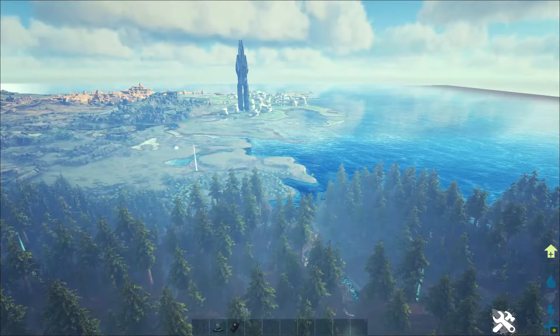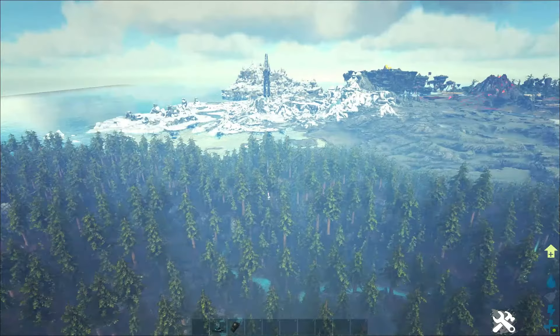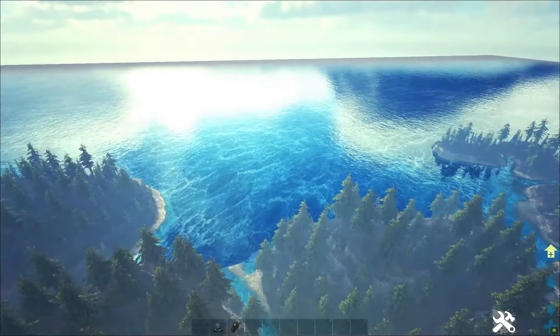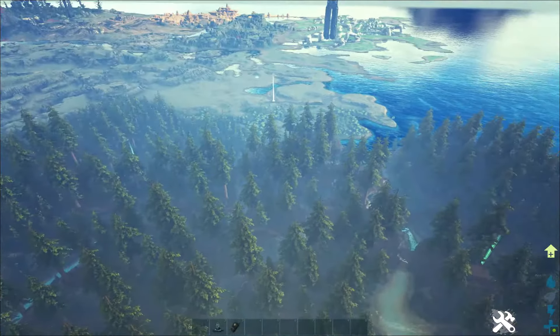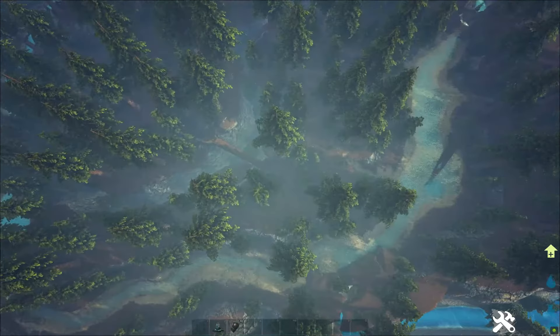The next artifact we're going for is the Artifact of the Mune, currently located in the Redwood biome in a tree stump. Before showing you exactly where it is, I'm giving you a quick overview of the Redwood forest so that when you come here you'll know exactly where to go.